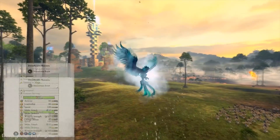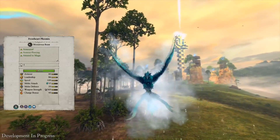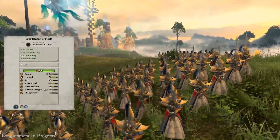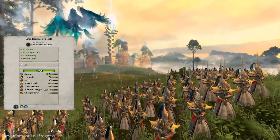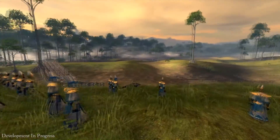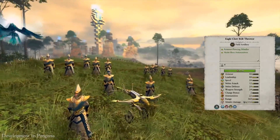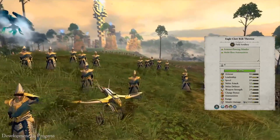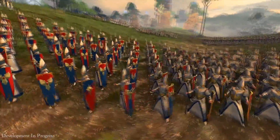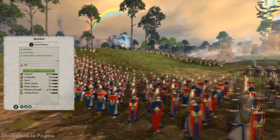Moving on to our army: we have the Frost Heart Phoenix, a highly armored flying unit that causes a chilling effect to those around it, slowing them down and making them weaker. Beneath we have the Sword Masters of Hoeth — extremely skilled infantry that can actually deflect incoming missile fire by slashing it out of the air. We also have the Eagle Claw Bolt Thrower, the only artillery available to the High Elves but very flexible, carrying multiple types of ammunition suitable for both infantry and large units. The spearmen are the High Elf player's first line of defense — relatively cheap, surprisingly quick to move around, and great against large foes.